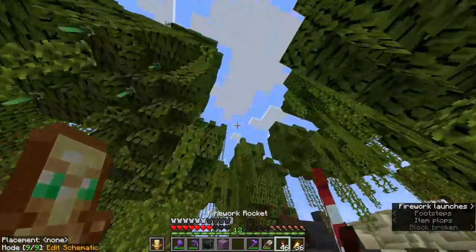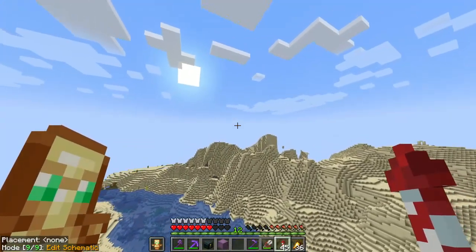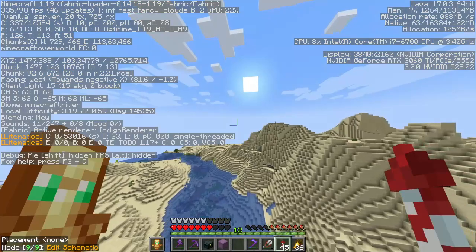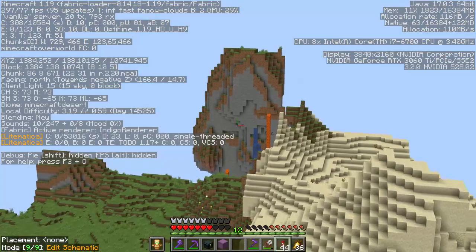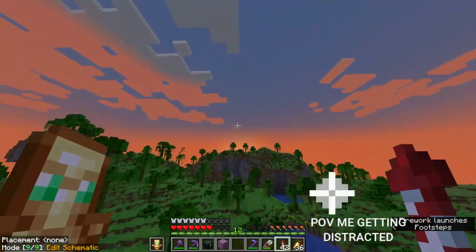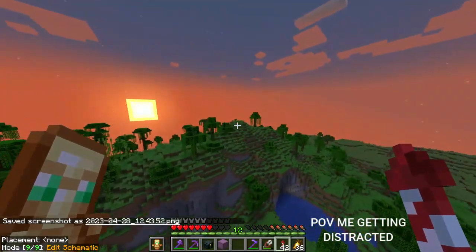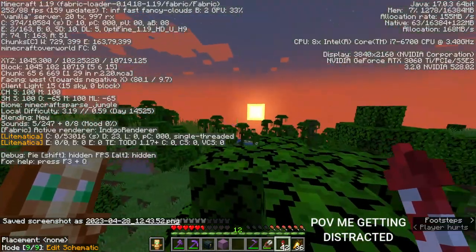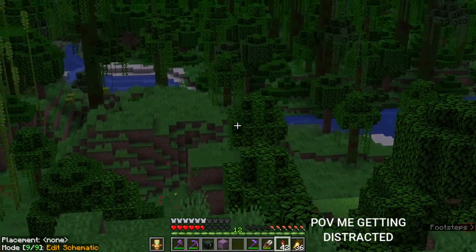Our base should be at negative 1,000 and 7,000. We should have enough fireworks to get there if I just play it smart. Look at this beautiful landscape, let me take a picture of that. This is absolutely beautiful - and this is a jungle edge or sparse jungle. I believe one of the biomes I haven't discovered is a jungle edge and a modified jungle edge. Maybe those are two of them. This looks beautiful, man.